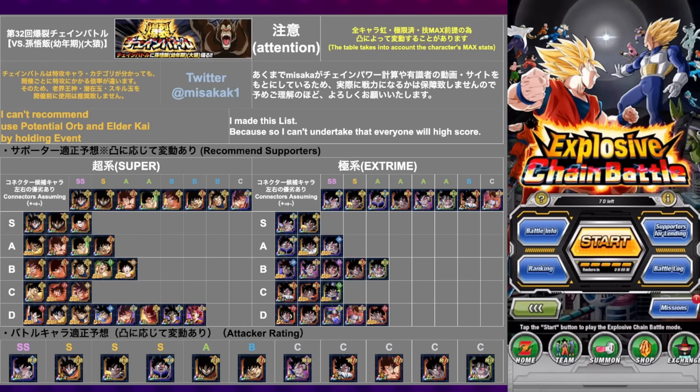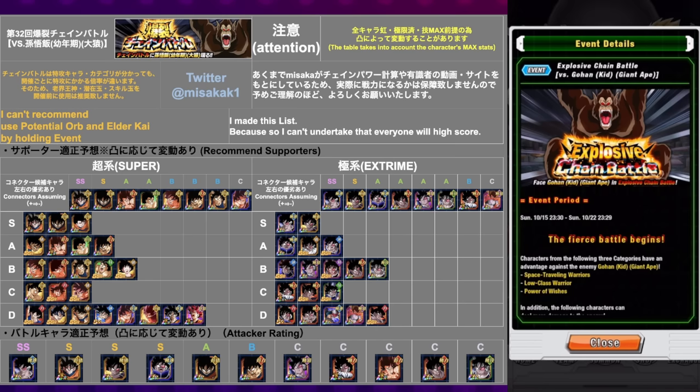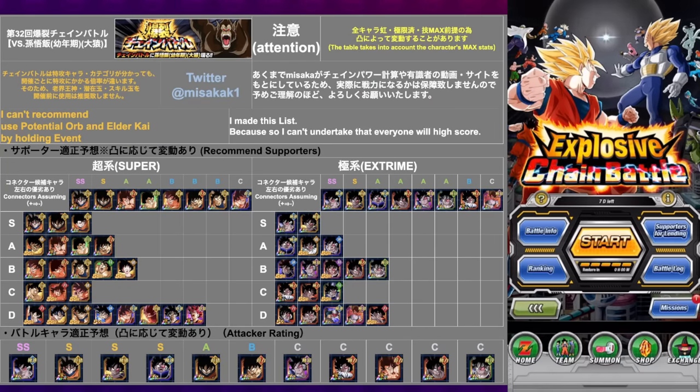What up, DoeConners? For this chain battle, we are going to be taking on the Great Ape Gohan. Space Traveling Warriors, Low Class Warriors, and Power of Wishes are the advantageous categories, so let's just jump in here.